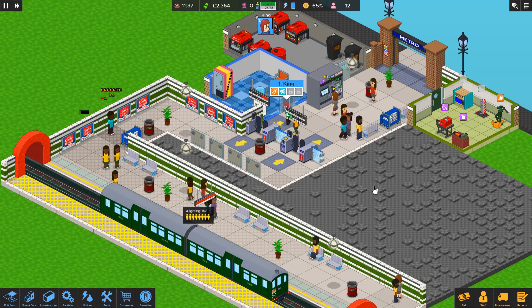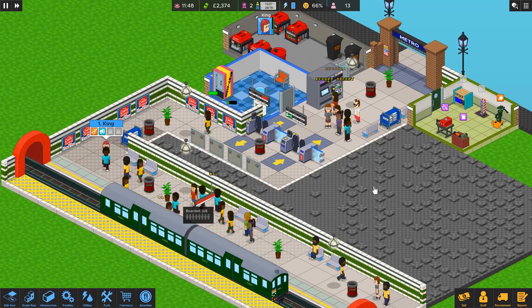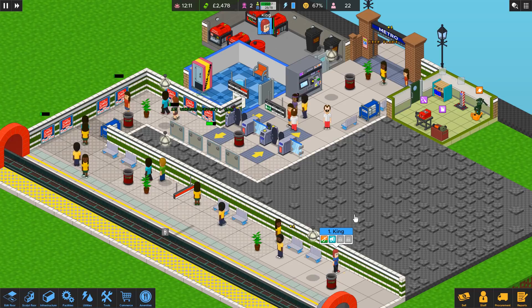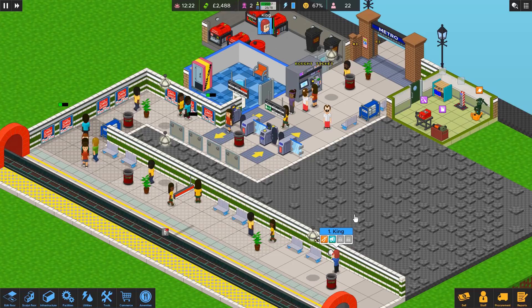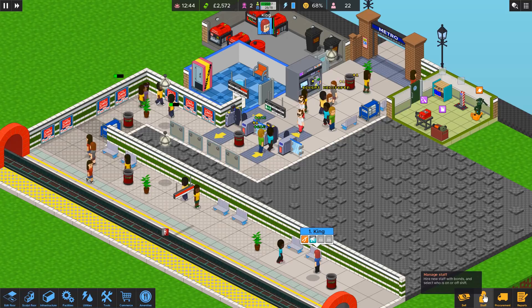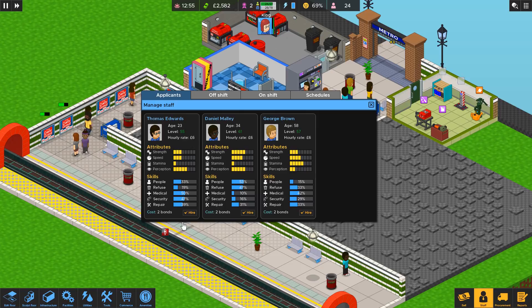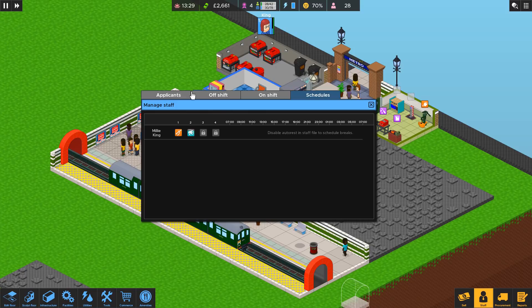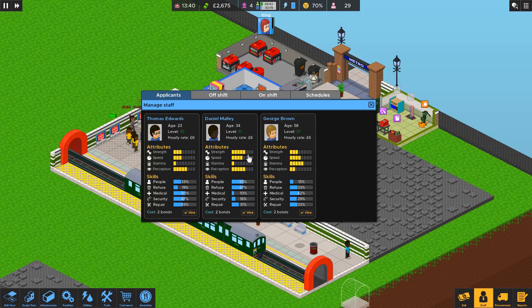Let's have her get up and hurry these people along. This doesn't seem any harder than the regular mode. Someone threw trash on the ground - pigs. Well, they did say there was a bin problem. We have two bonds. Let's take a look at our staffing options. I think we want Daniel here. He has four or five strength so he's going to be able to carry probably three items. Plus he has people, refuse, repair - we want him.